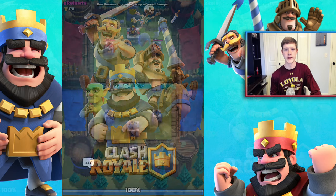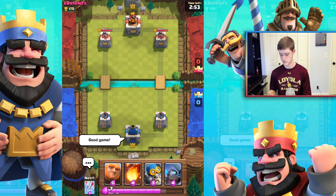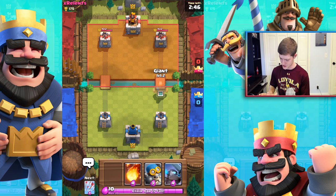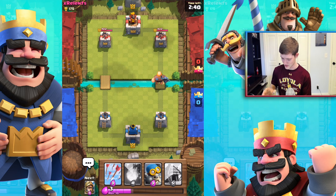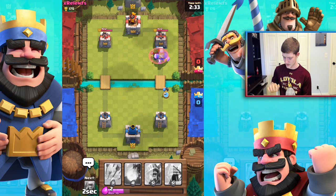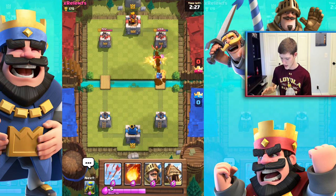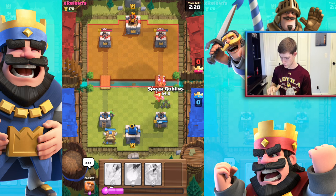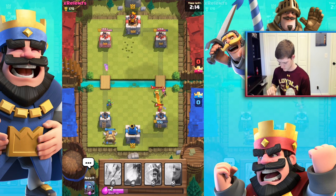Time to battle — we're going against x_relents. Said good game and good luck. Throwing in a giant and then a mini pekka right away — he is just a little beast. Mini pekka versus mini pekka, this is going to be hype. Throwing in a bomber as well. My giant is taking a ton of hits but the bomber takes on their mini pekka. They have a valkyrie coming in too. Dropped the goblin hut way back — it's deploying goblins, but the valkyrie took them out easy.